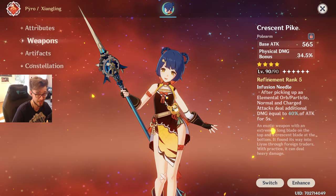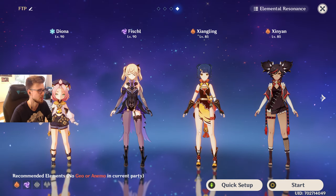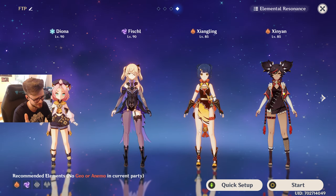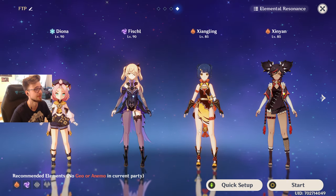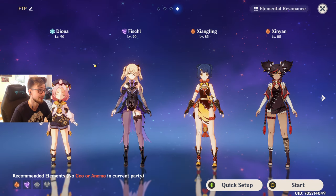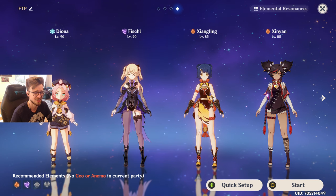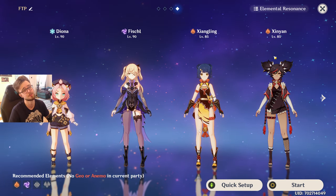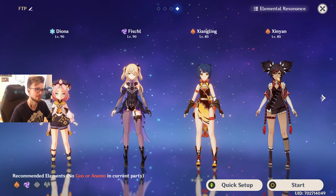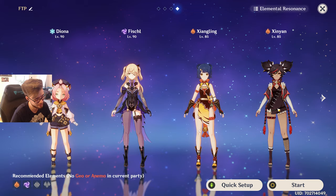You need to build a physical DPS with a polearm and equip them with Crescent Pike. Since Xiangling has been a free character to obtain so many times already, I picked her for the free-to-play team. Diona was free like two times already as well, so she's our healer. If you have Beidou instead of Diona, you have a more damage-oriented team without the safety Diona provides. For a physical team, you need a cryo and an electro character for Superconduct, so keep that in mind. I have my Fischl right here because she is the perfect damage support. At the fourth slot, you just need a utility support — I have my Xinyan here because she boosts physical damage output even more. You need to make sure that you have at least one cryo and one electro character with you.